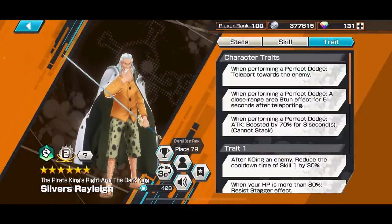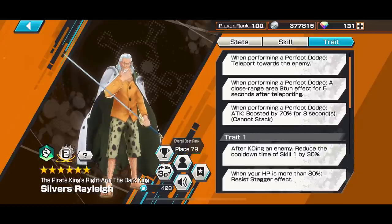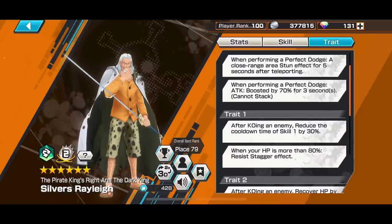These character traits: with a perfect dodge, Rayleigh teleports to your opponent. When he teleports, he does a stun effect lasting 5 seconds, but it unfortunately doesn't attack. So you have to rely on self-positioning or baiting your opponent to dodge before you attack. Most people know how to play around Rayleigh, so be careful. Unlike Prime Rayleigh, who immediately attacks on perfect dodge so opponents can't counter, this Rayleigh relies on you to position yourself and then strike.